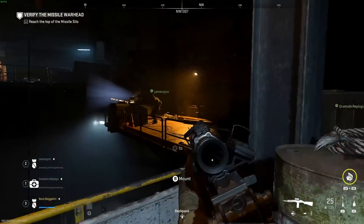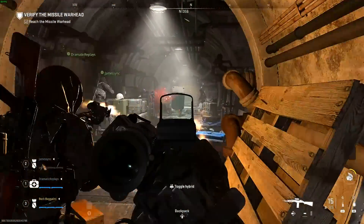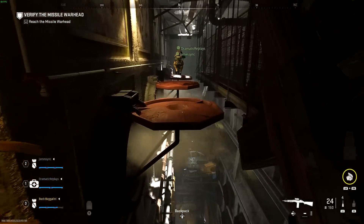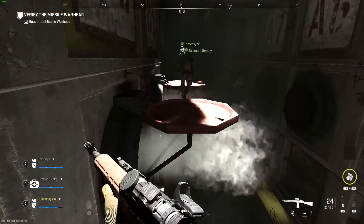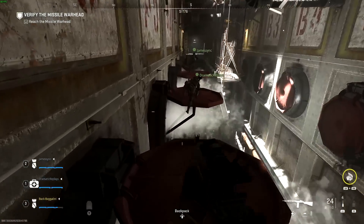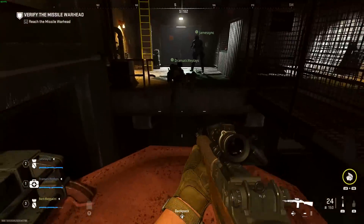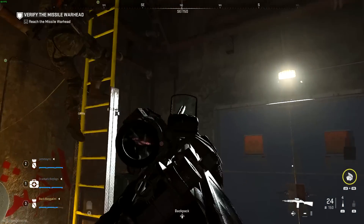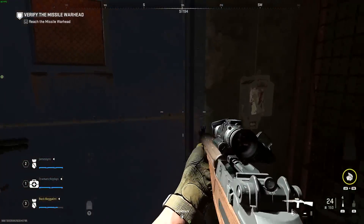We went through some tunnels eerily reminiscent of an abandoned vault from a game like Fallout. Eventually we reached the final and arguably most difficult parkour challenge — crossing a giant death pit and back again, longer with more room for error. I fell off a couple of times due to the repetitive nature. If one person falls, everyone has to restart, which can be time-consuming. On veteran mode, one death is all you get, so nerves can really get to players here.